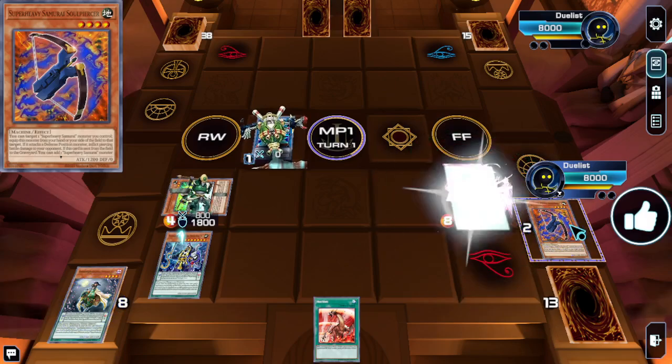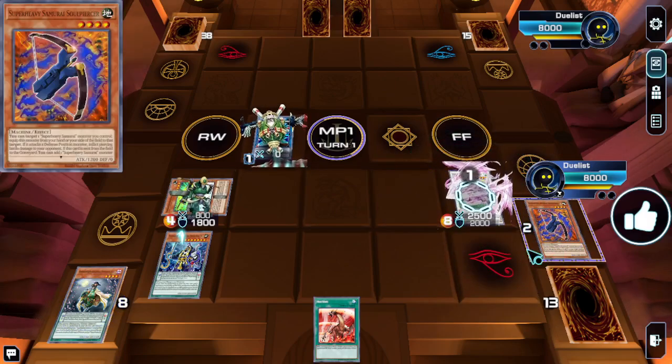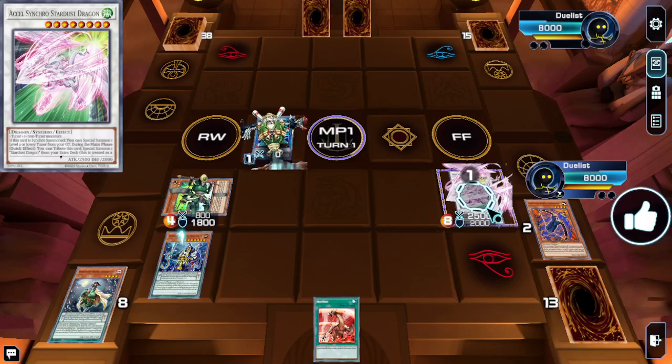We're going to grab Scales, discard Scales, summon Scales, and then summon Soulpiercer back. We're going to trigger the Soulpiercer again.